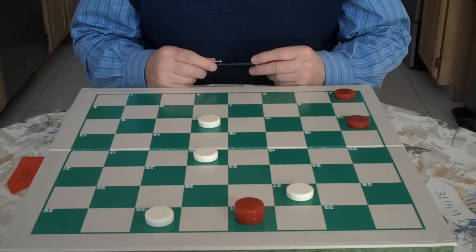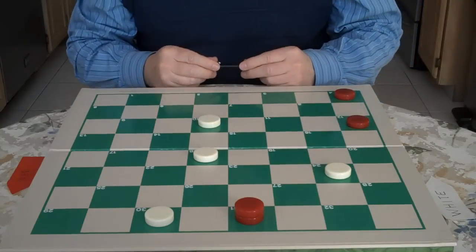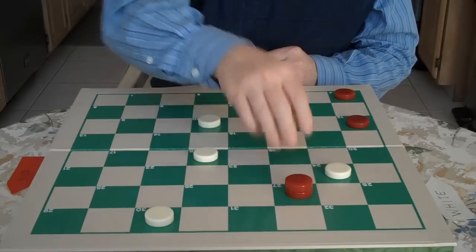The board is reversed from last week. Red is looking to get his checker back, so you move 27 to 24. He comes out and presses.